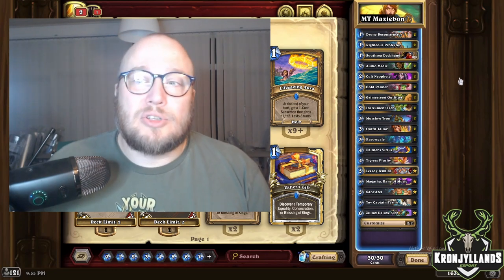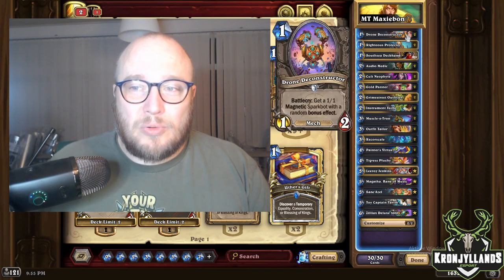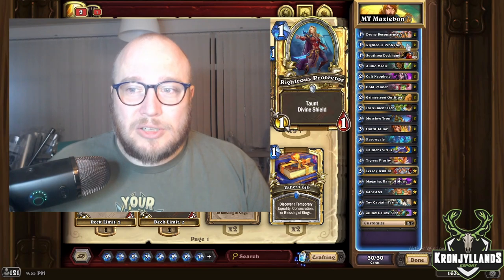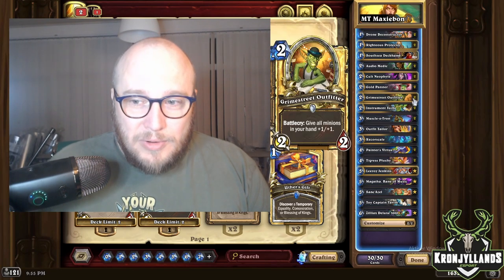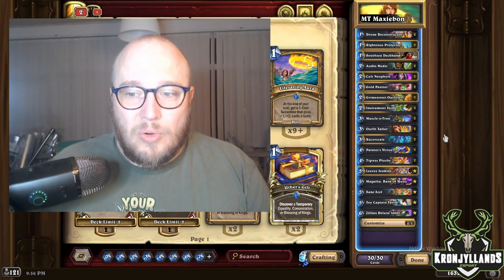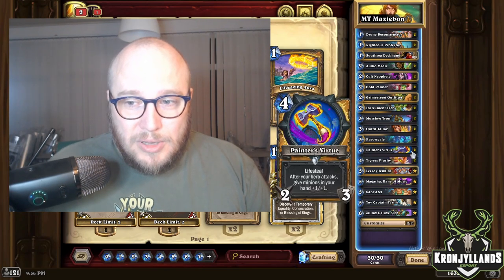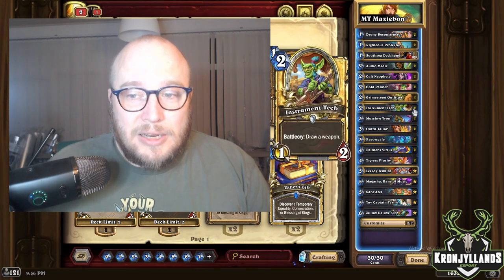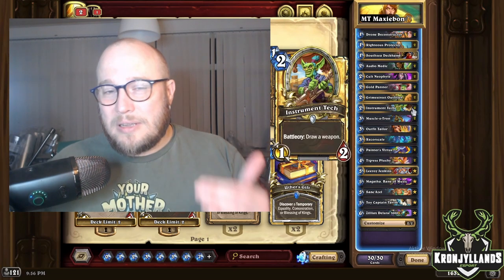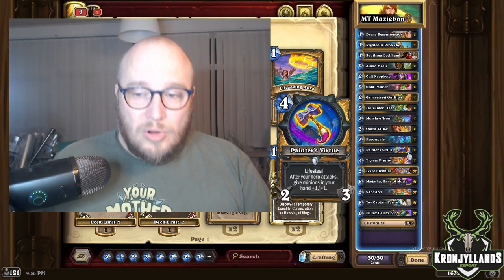For the mulligan, you want Drone Deconstructor, Righteous Protector, Grime Street Outfitter, Mosslotron, and Painter's Virtue — though not all of them at once. If you don't have a Painter's Virtue in your starting hand but you do have an Instrument Tech, it's not the highest kept win-rate card, but you want to keep it to draw into a Painter's Virtue.